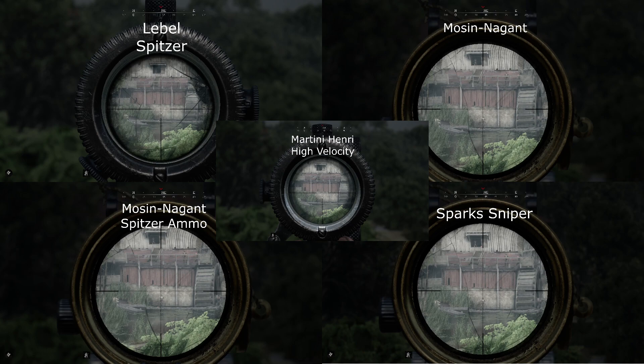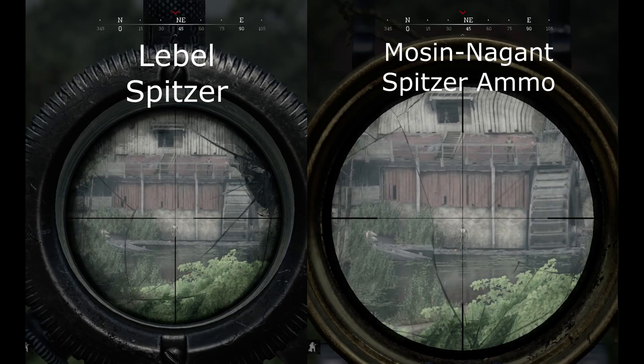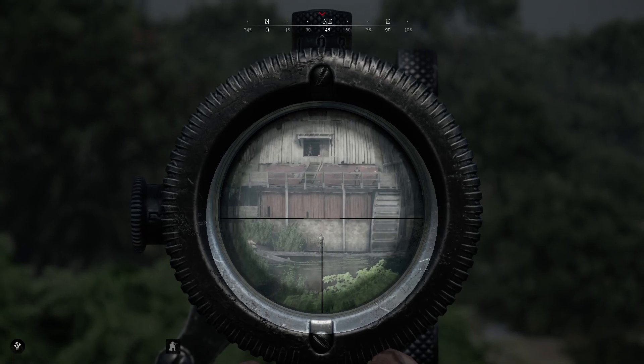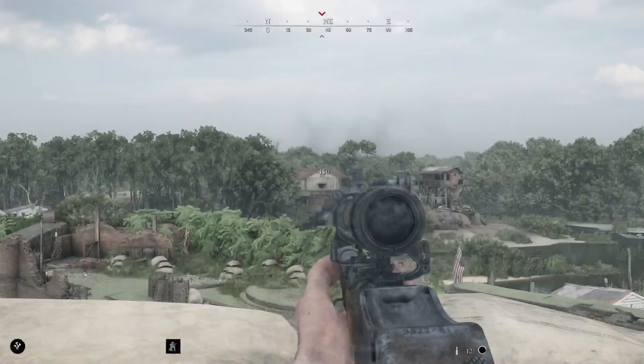Mosin comes in second, and Labelle comes in first. The Labelle is as close to a head tap as you can get at this range — you just have to do a little bit of elevation above your target to hit them. Of note is the Martini Henry. I don't know who at Crytek was injured by the Martini Henry so many times to put this level of hate on this gun, but you have to aim almost an entire body length above the target to have a chance at hitting the head.